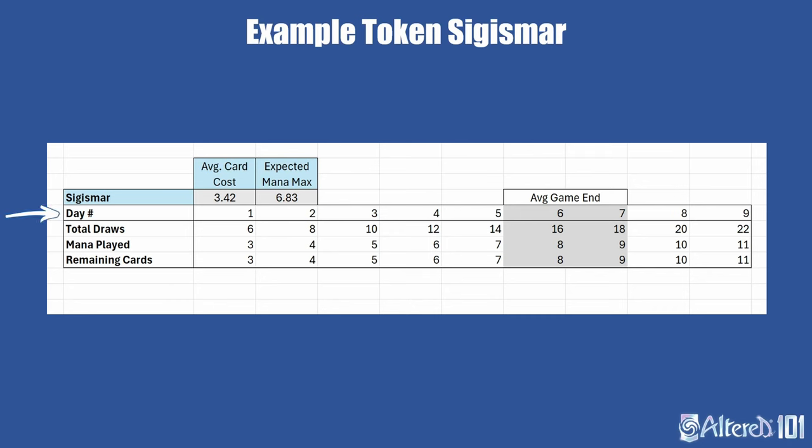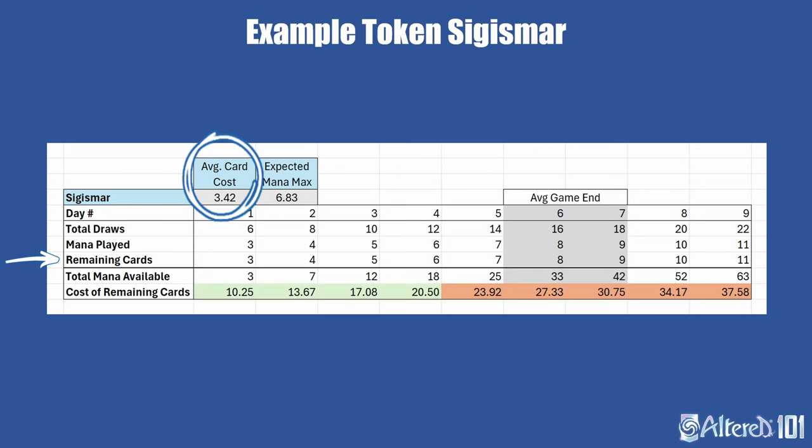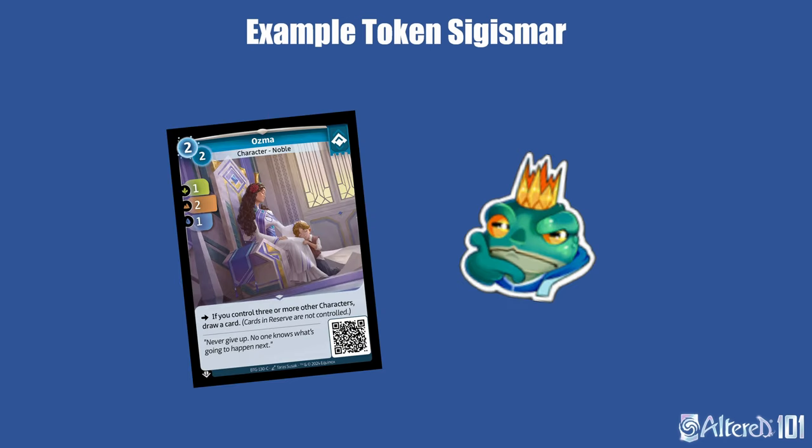If you have more time, you can put things into a table like this to get the complete picture. Here each column represents one day in a game. I tracked the number of draws and mana played and used the difference to automatically calculate how many cards I'd have remaining to play normally. All these values are a cumulative total up to that day in the game. With this filled out, I can calculate the total mana I would have available to spend in a game at each point, by adding the amount of mana available that day to the running total from previous days. I can also use the combined average hand and reserve costs we calculated earlier, multiplied by the number of cards not used as mana at that point in the game, to see if my cards are expensive enough to use all of the mana I would have played. As expected, this deck doesn't have enough cards to use all of its mana if you put in more than 6, but if you adjust the amount played down, it can fully use its mana each day. Maybe Ozma should be added to this list to help the player draw more cards so that they can afford to play more mana.